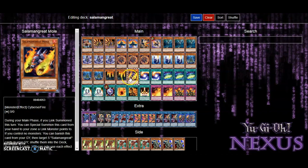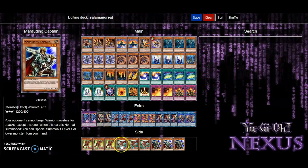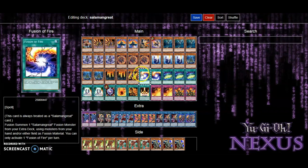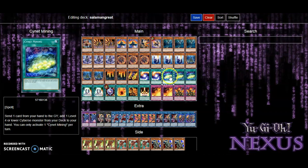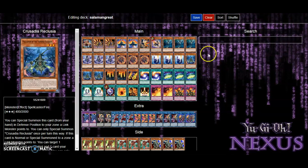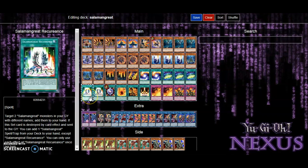Next we're running two Raccoons just for more life points, and of course one Mole just for more special summoning and its graveyard effect. You'll notice I have cards in the sideboard now, which I'll go over in a minute. We're running two Fusion Fires to help us get the fusion monster out, three Salamangreat Sign Summonings just to help us search for more of the cards — if you want, you can get rid of Falco and add Gazelle, Backup, or Widget Kid, whoever you need. Two Salamangreat Recurrences to help us get our cards from the graveyard back.